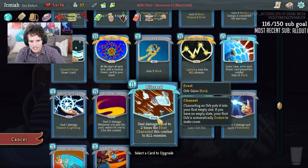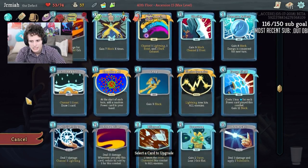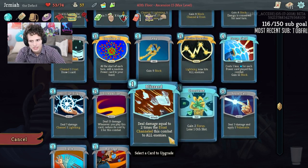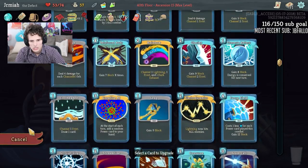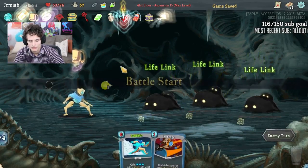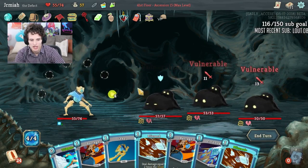Upgrading powers is always nice because you get the most out of them. But Electrodynamics is not going to help me stay alive, so I want to do something that helps me stay alive the most. I think it's between — yeah, Reinforced Body is a good upgrade. The most potential block in that single card.